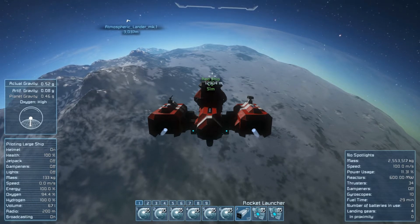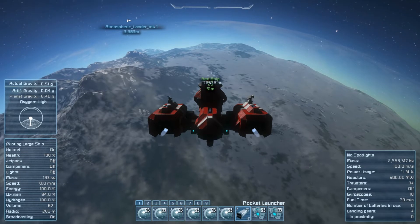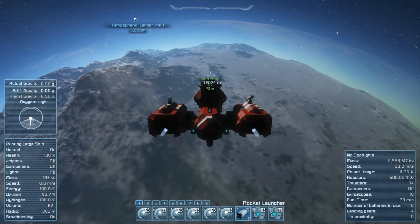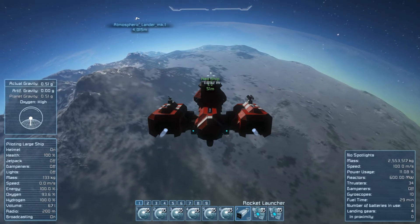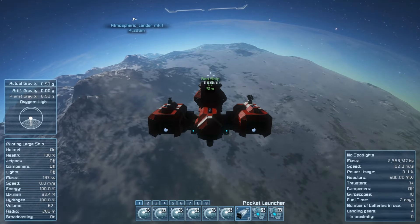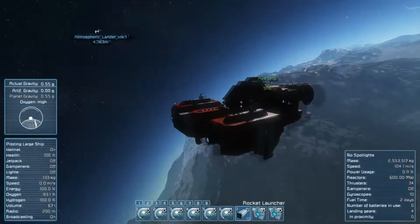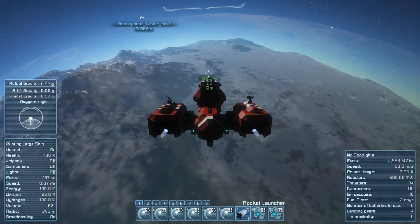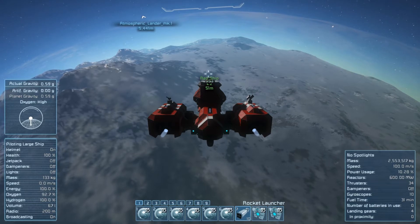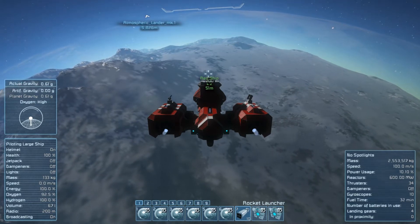I know a lot of people are doing a stranded series right now. It seems to be the most interesting thing to do with planets. I didn't want to just use the default starter easy base because it's way too easy — I wanted a little more of a challenge. I am piloting from a seat in the back of this ship, so all of the really critical stuff is going to be in the back.